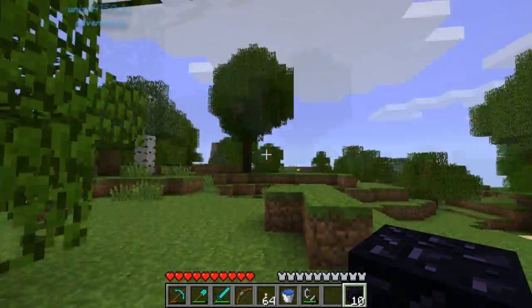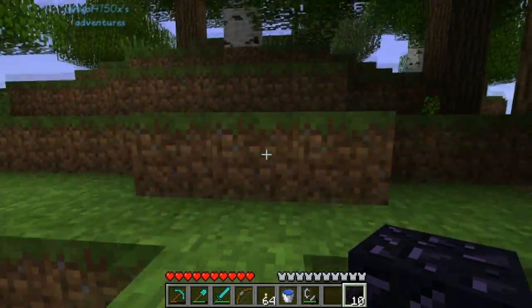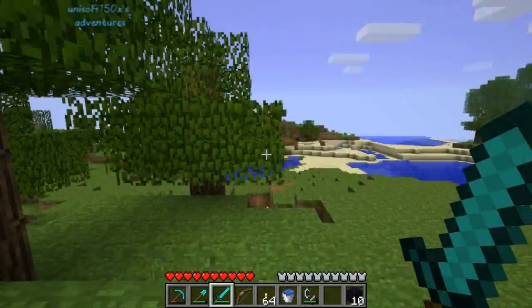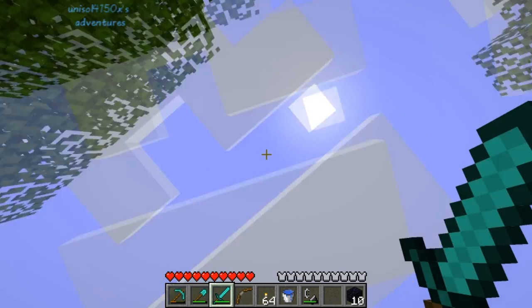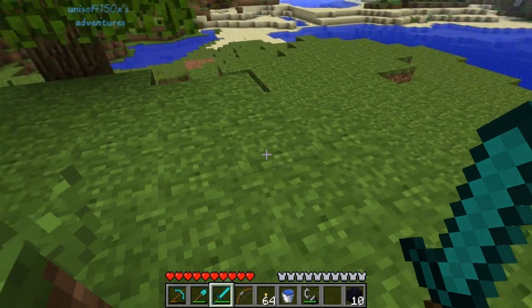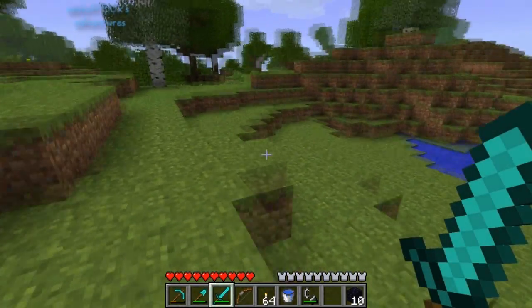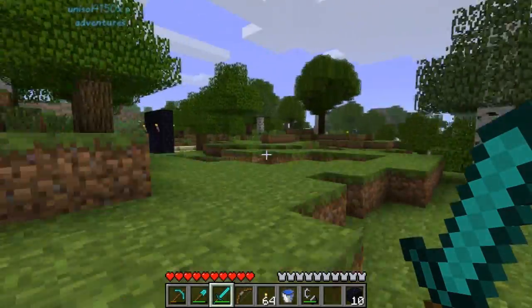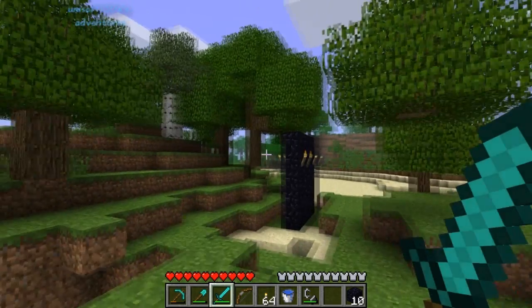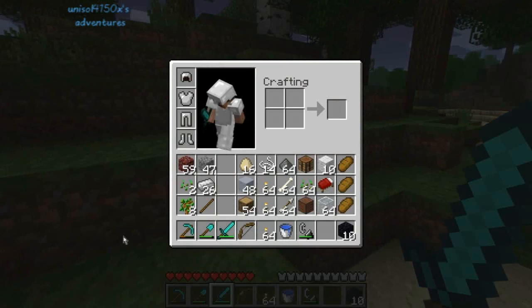So this is the generated world for the 1.7 update. This would be my new home. Look how the sun is going down.